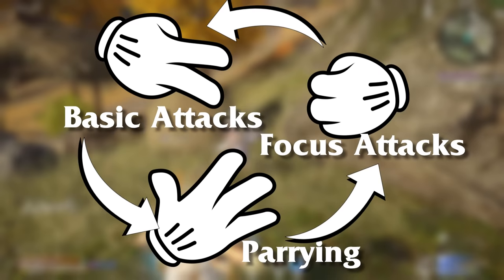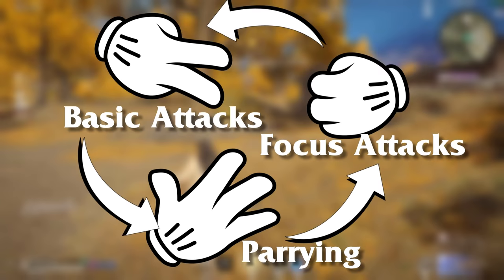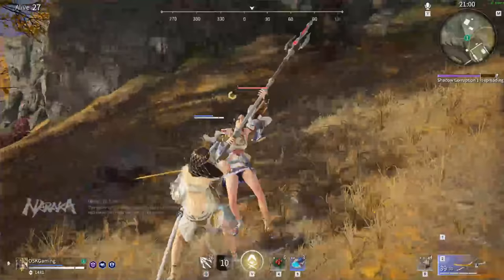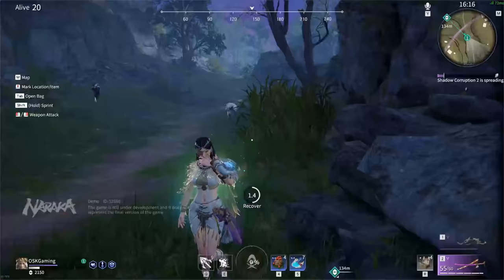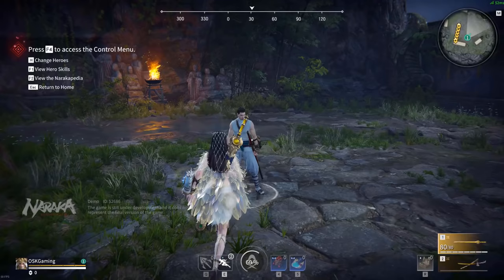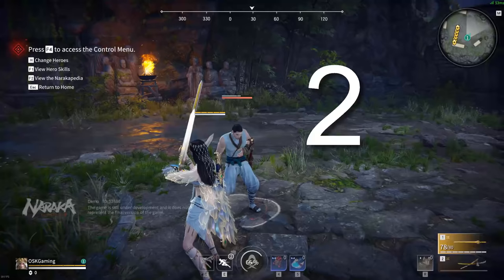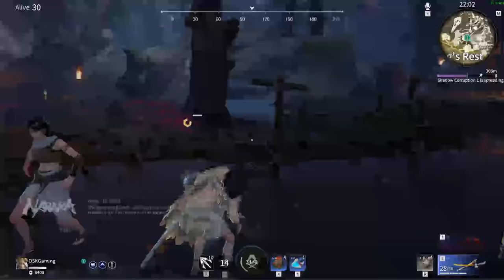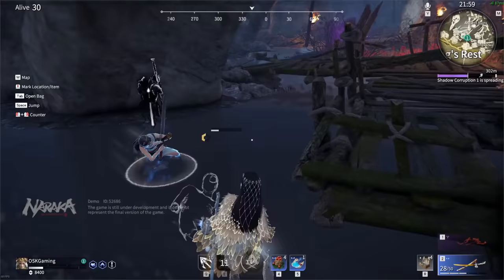Charging a focus attack will ignore the hitstun of basic attacks. Parrying at the right time can counter a focus attack and disarm your opponent. And basic attacks will eat straight through a parry. If two opponents engage with two basic attacks or two focus attacks, they will clash and cancel each other out. These three basic actions are simple to perform and easy to keep track of, but it's how well you can mix them up and react to your opponent that determines how good of a fighter you are. For example, mashing basic attacks will always result in a 1-2-3 combo, with two basic attacks followed by one focus attack at the end, which can be parried. Knowing this is crucial, as you'll be able to see the third attack coming and get a parry ready.